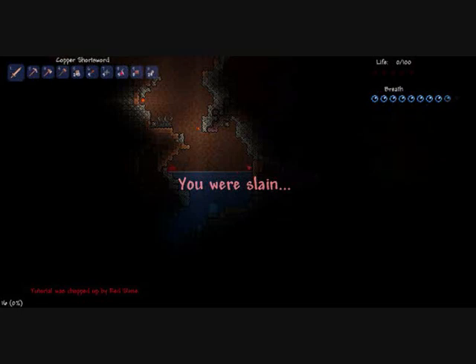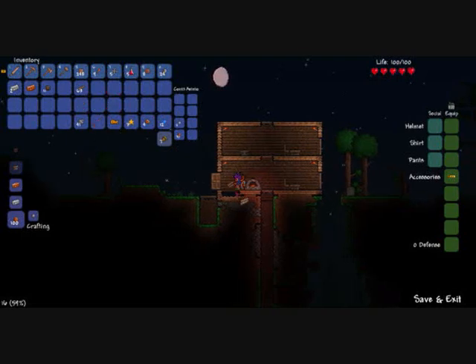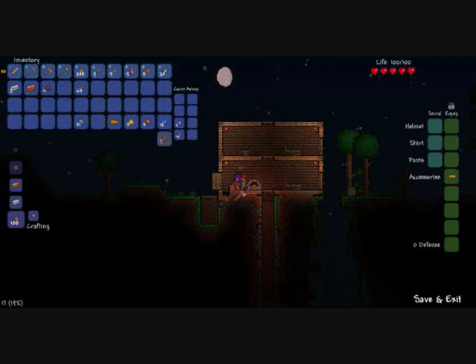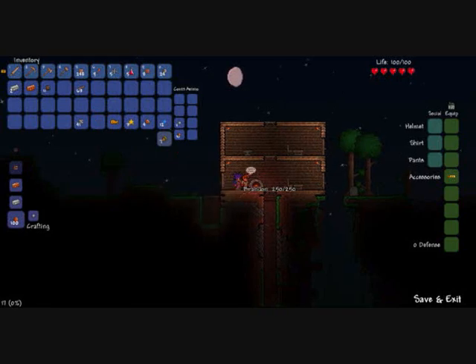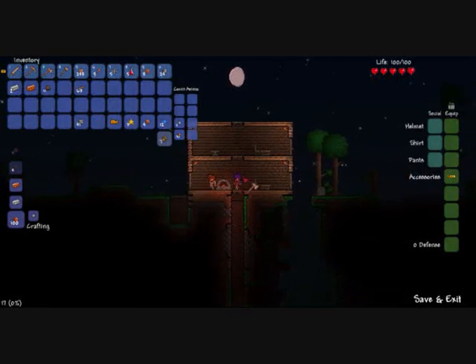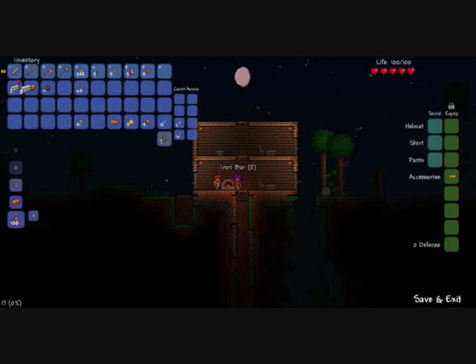Now I've got some iron, I can come back up here. As you can see, my guide has made it indoors — alive — which is good. I'll go up to the anvil and see what I can make. First I need to make some iron bars at the furnace. I've got ten iron bars now, and only two copper bars since I don't have a lot of copper.